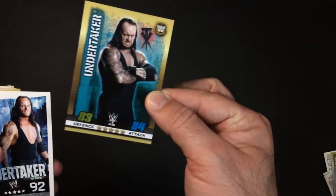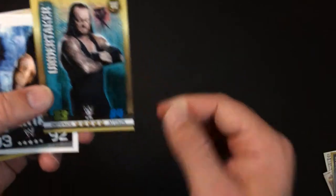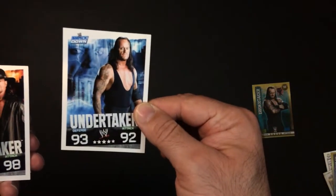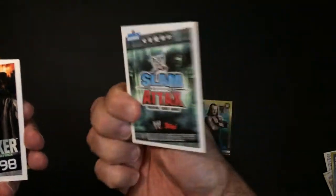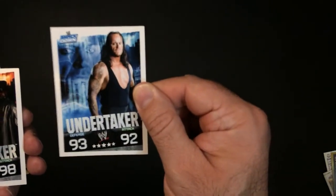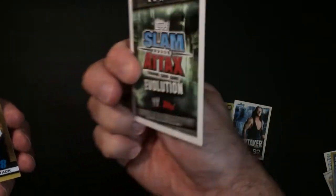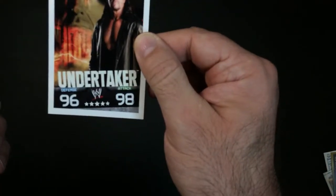Now Undertaker — 83 and 84 here. First set he's at 93 and 92. And here we go, a WrestleMania Undertaker Evolution card — I did have a different set — 96 and 98.